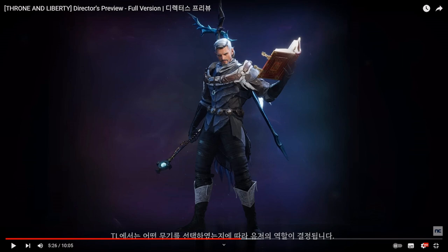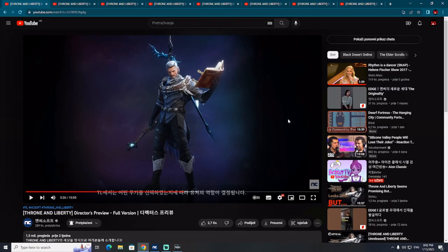Nothing too strange here — games from Eastern developers, including most NCSoft titles like Blade and Soul, Aion, and Lineage, have always featured a huge diversity of beautiful weapons. You also don't need to stick to weapon type combinations — you can combine a wand with a greatsword, or basically any two types of weapons in the game.